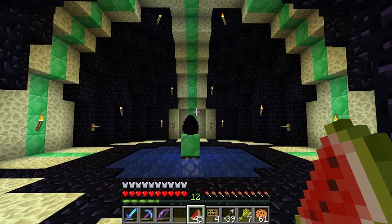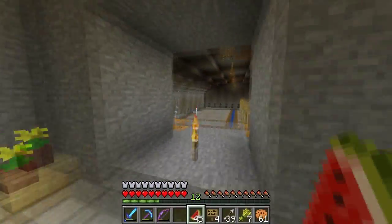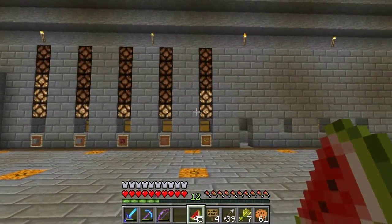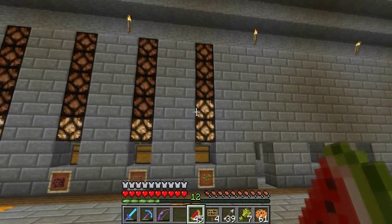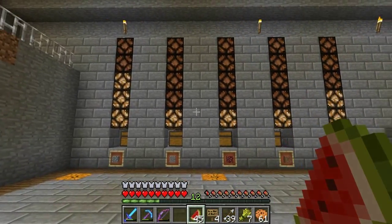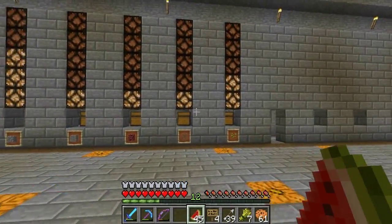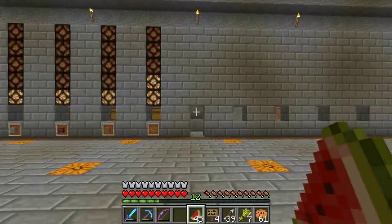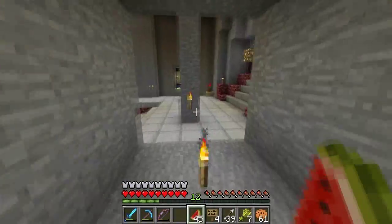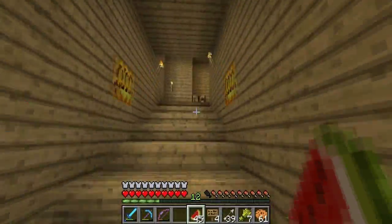Welcome everybody, Cub Fan here, and today is episode 95 of Cub Fan's Minecraft Let's Play. Since last time I went ahead and added on a little bit to our storage system. I added seeds here, we got a little over a chest of cobblestone, over two chests, plus some dirt, gravel, and netherrack. I'll be adding on to this sorting system as time goes on. This episode will be a shorter one because I've been kind of busy the last week or so.